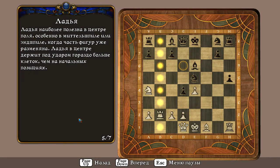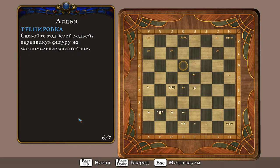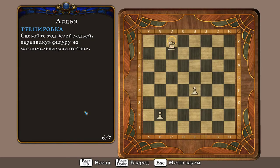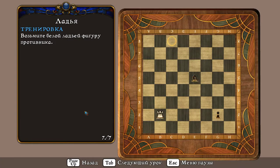Когда часть фигур уже разменяна, ладья в центре держит под ударом гораздо больше клеток, чем на начальных позициях. Сделайте ход белой ладьёй, передвинув фигуру на максимальное расстояние. Возьмите белой ладьёй фигуру противника.